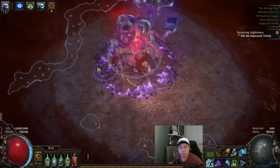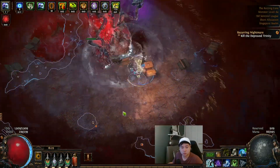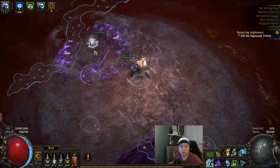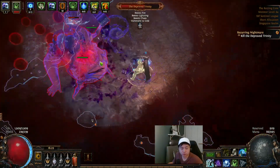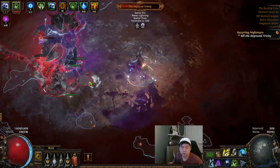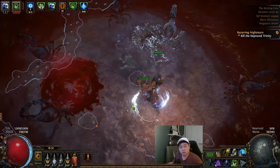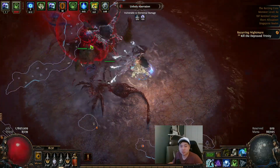Blackheart — let's go. First phase is over, he's going to spawn all the scorpions and whatever. Scorpions are pain — be careful. My Golem is taunting.